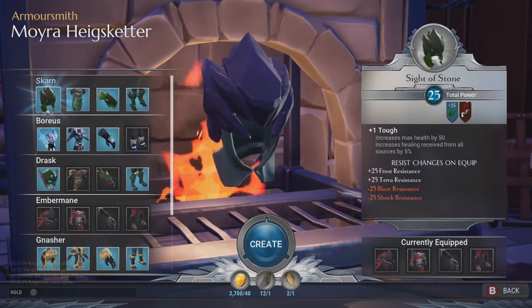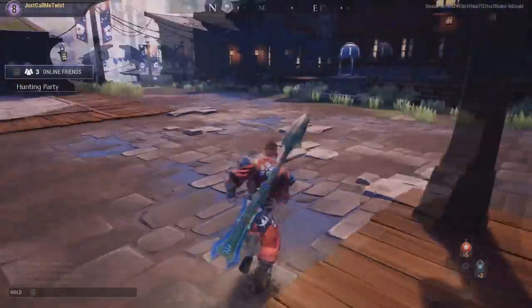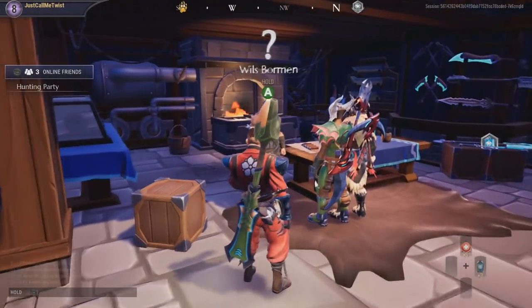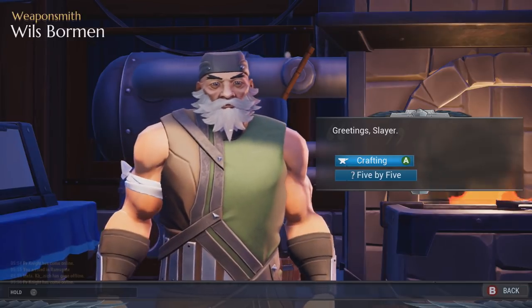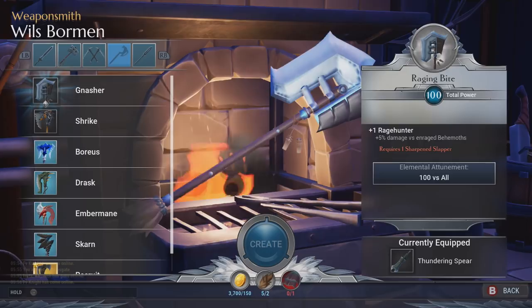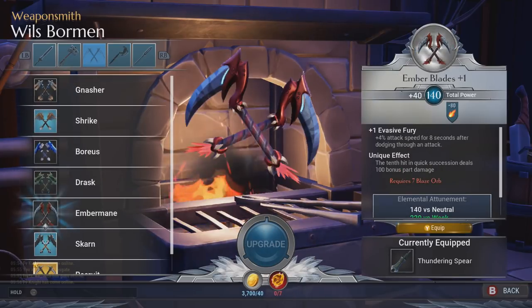There is no Insect Glaive in this unfortunately, but there is the War Pike which is what I'm using now, because it has a crazy combo and you can do a lot of damage with it if you have the right one. So I'm just going to show you guys the type of weapons that you can start out with, and they're the best thing to start out with basically.